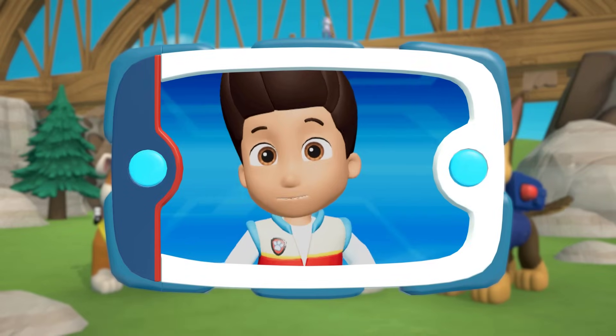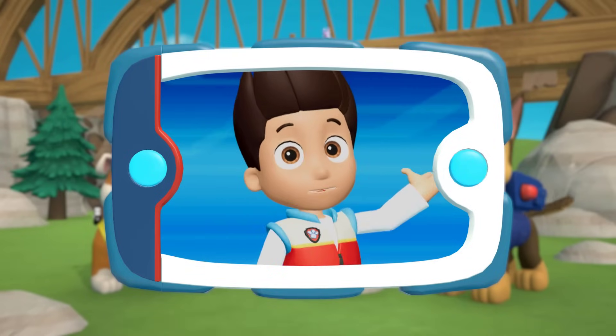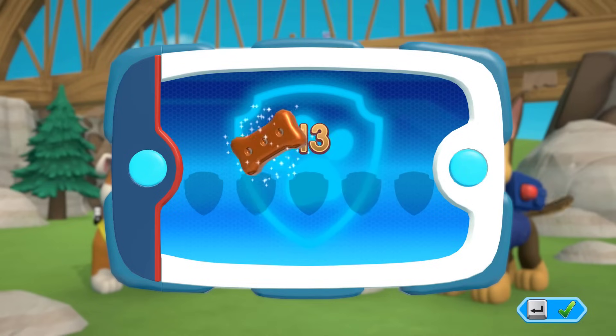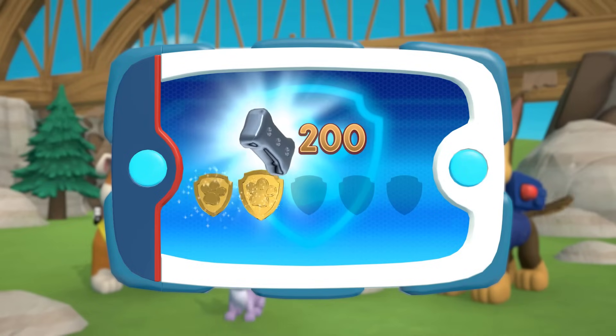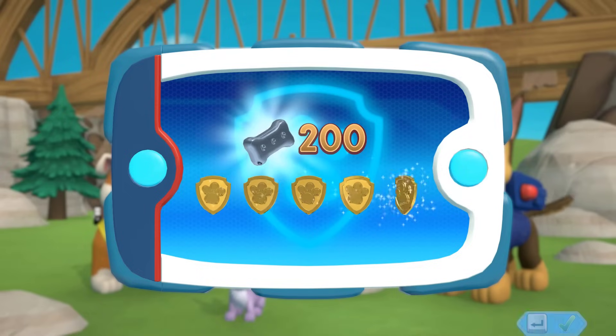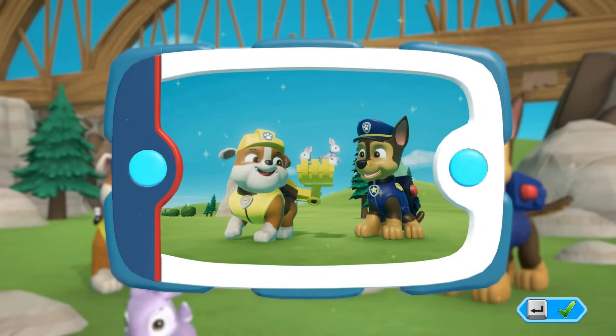You helped Chase to save the bunnies using his scent! The bunnies are safe and happy! No job is too big, no pup is too small! You got all of the golden paw prints and unlocked the picture for this rescue mission! You can see the pictures again by highlighting the rescue mission and pressing the Y button. See you next time!